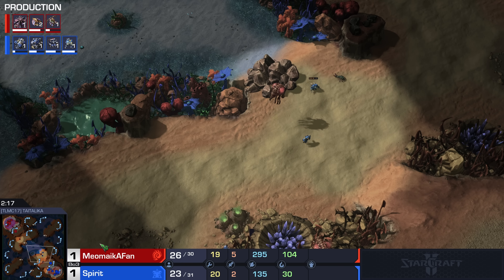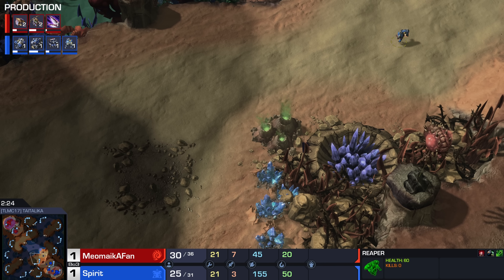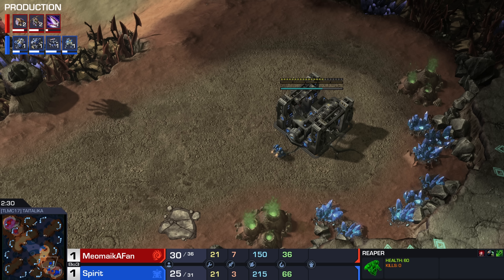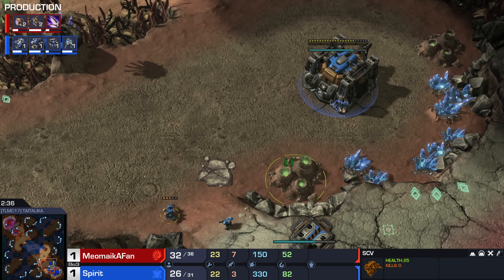How many Queens does he have? Only four. In a lot of ways, this kind of reminds me of early days Wings of Liberty. We could be working on the cooling tower — we could be destroying the Watchtowers. These Zerglings are just sort of camping out in the middle of the map.